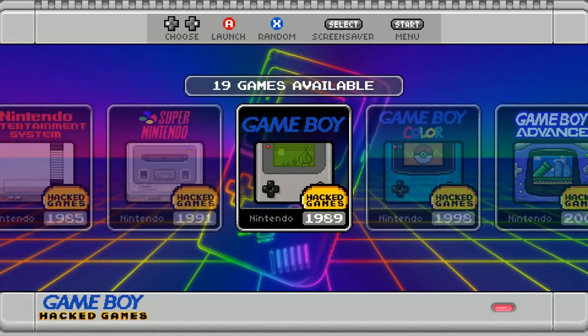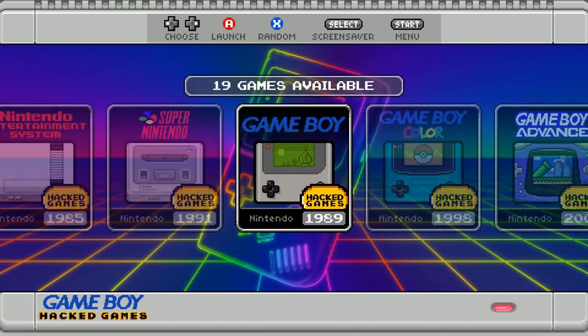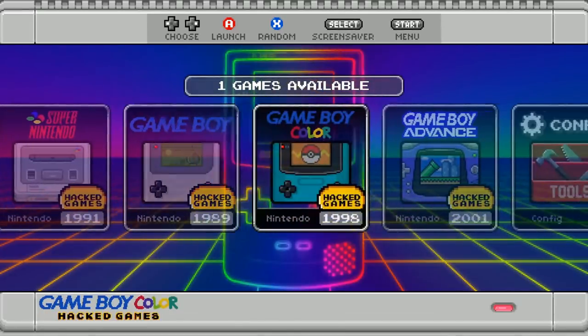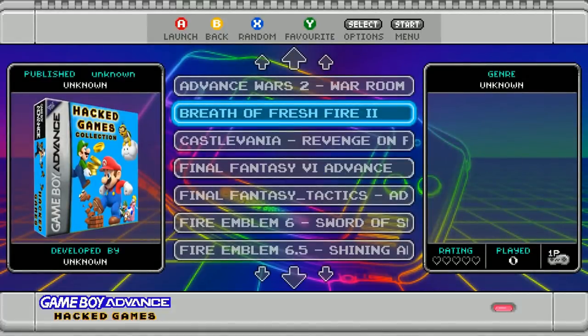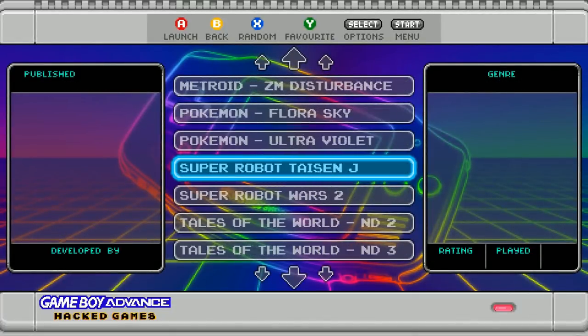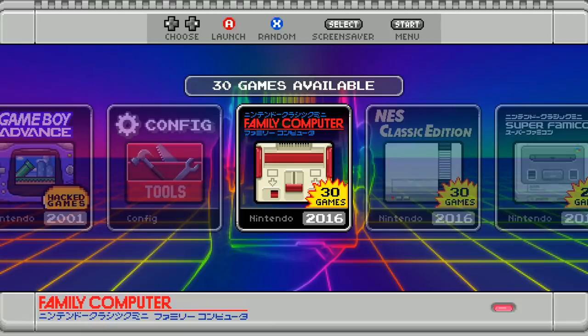He changed all the artwork in the lower-left corner where it says hacked games — it used to have a matrix look and matrix font — and the console icon in the center also reflects the theme. This ties everything together. Game Boy Color hacked games: Super Mario Land 2. Game Boy Advance hacked games: about 22, fairly common. Config is running a recent release of RetroPie, and then you have the actual mini systems.